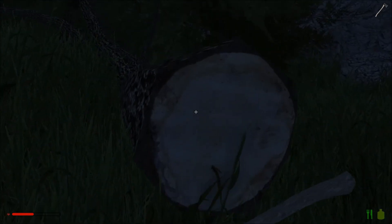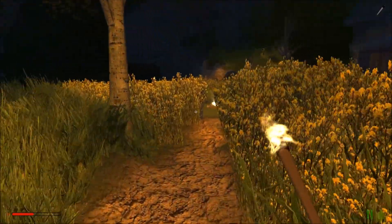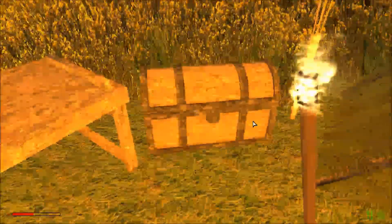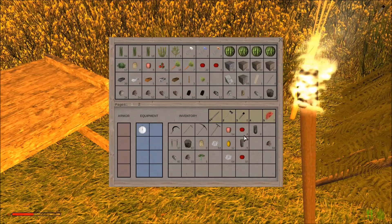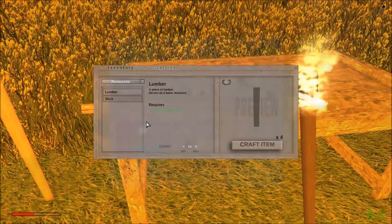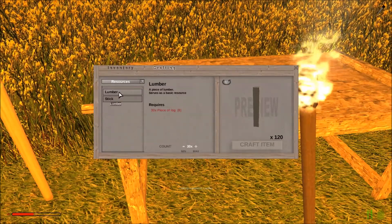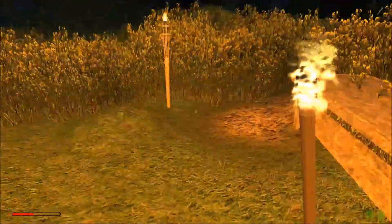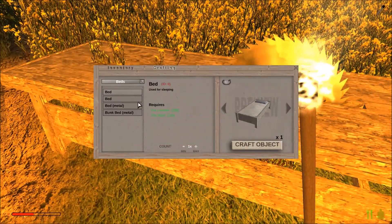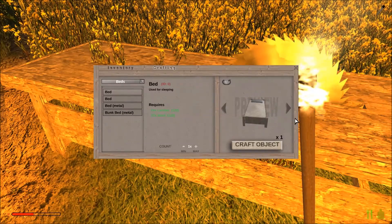So a new respawn point is needed. We're going to need some more storage as well, because at the moment we have just the one chest and it's rather full — which is kind of a nice problem to have. We can make 30 pieces of lumber. Now let's see if we can make ourselves a bed. We can make a basic bed — we can't make one of the fancier ones because we need cloth for that, but a basic bed will do us just fine.